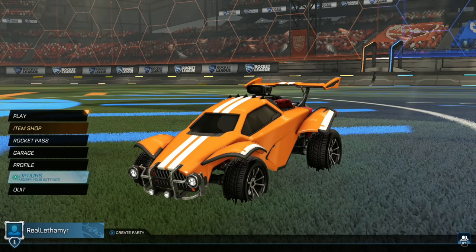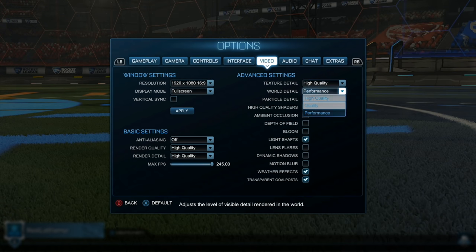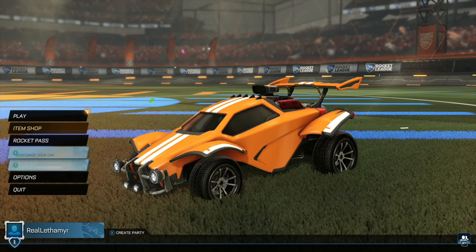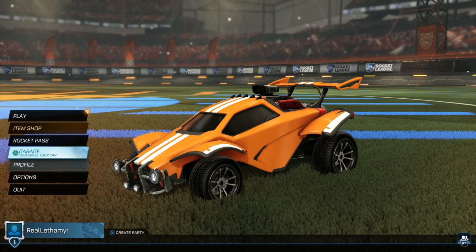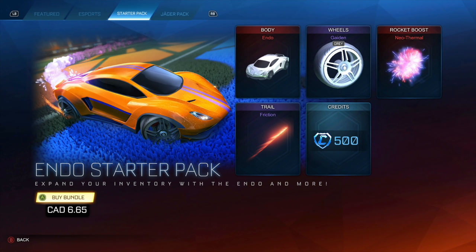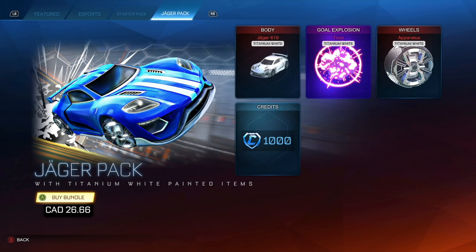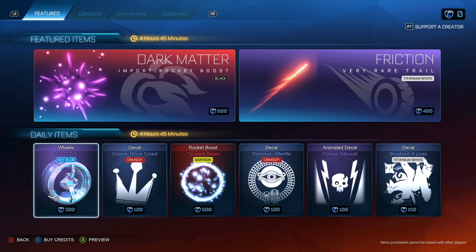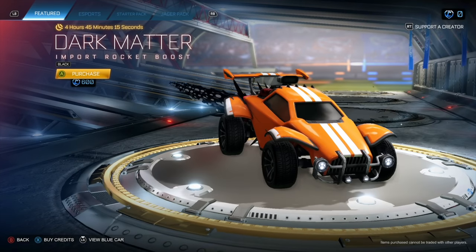I'll turn the music off. They don't actually put you on full quality when you load up — they kind of keep it level. Let's move on to the item shop. The Jager Starter Pack gives you the Endo, Guiding Wheels, Neothermal, Friction, and 500 credits. It's not really that much especially for older players, but it's a friendly introduction to the item system. The Jager Pack also has Titanium White stuff and 1,000 credits. There are different stores — one shuffles every two days and one shuffles every day.